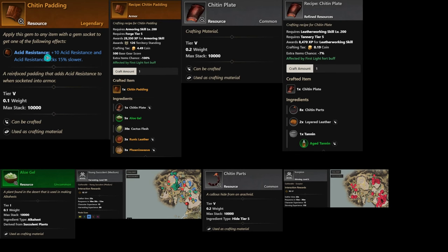To craft the chitten padding that gives the acid resistance, it's pretty simple. You'll need alloy gel, which is located all throughout Brimstone Sands — it comes from plants called succulents that you can harvest. Same thing with cactus flesh, it's just all over the place. To get the chitten parts, you'll want to salvage scorpions, which are located all throughout the Brimstone Sands zone as well. To craft the chitten padding, you need: one chitten plate, five alloy gel, 30 cactus flesh, three brimic leather, and three phoenix weave. And for the chitten plate itself, you need eight chitten parts from salvaged scorpions, two layer leather, and one tannin. Super easy to get.